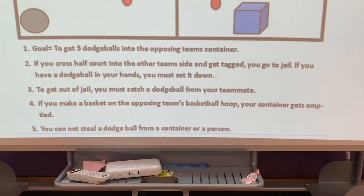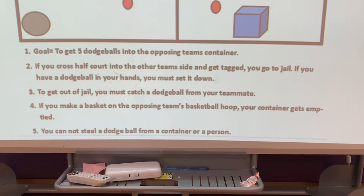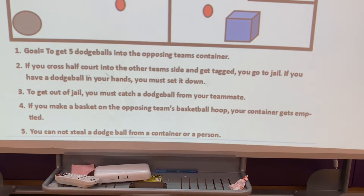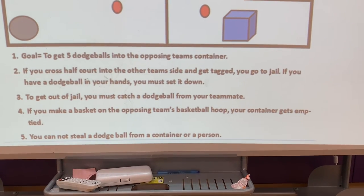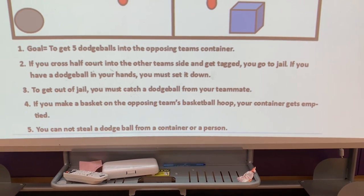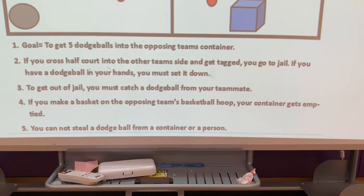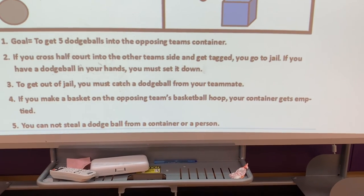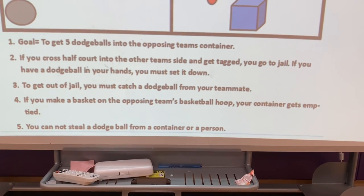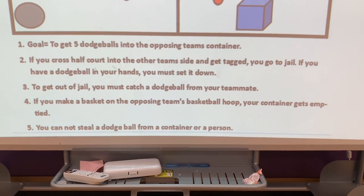To review: the goal of the game is to get five dodgeballs into the opposing team's container. If you cross half court and get tagged, you go to jail, and if you have a dodgeball you must set it down. To get out of jail, catch a dodgeball from a teammate. If you make a basket on the opposing team's hoop, your container gets emptied. And finally, you cannot steal a dodgeball from a container or a person. Have fun!